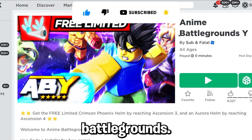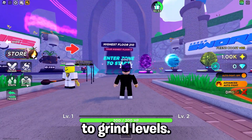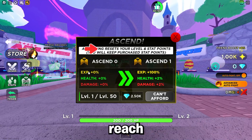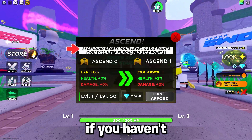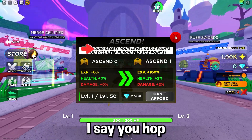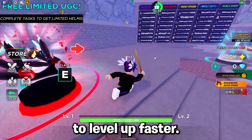Go ahead and enter the game called Anime Battlegrounds Y. Once you hop in, you have to grind levels. There is a goal where it says reach Ascension 4. This will take a couple hours of grinding if you haven't played before. I suggest you hop in with a friend who is a high level or find someone powerful, which allows you to level up faster.